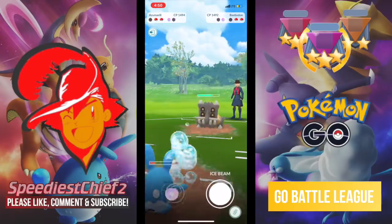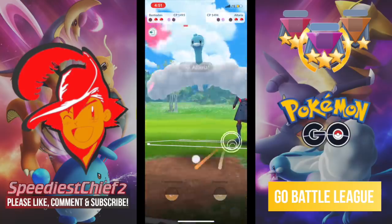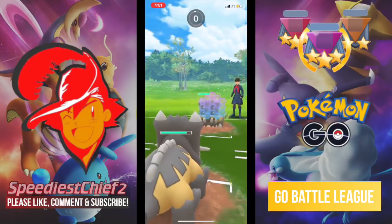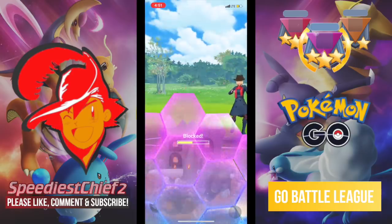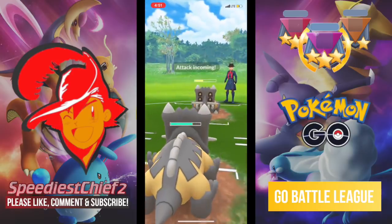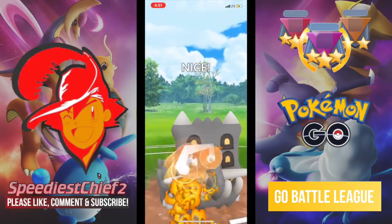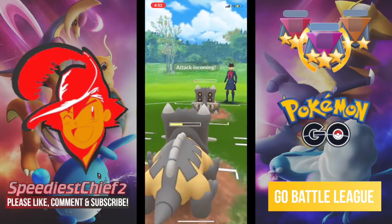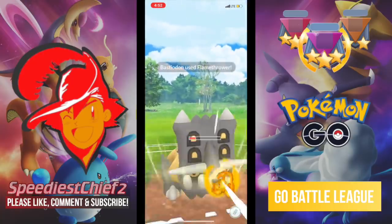In comes that Bastiodon again. I'm going to stay in with Azumarill and go for the Play Rough, because I don't want to switchlock myself into a bad situation. In comes Altaria and I switch into Bastiodon. Bastiodon's Smackdown is going to be super effective against Flying-type Altaria, and I use my shield to block that Flamethrower. My opponent actually spends their last shield as well. Now we are both without shields, but look at the health difference — my Bastiodon is well into the green while my opponent is in the yellow. Only a couple more Flamethrowers will settle this match. I fire off the Flamethrower to take down the Bastiodon and win that game.